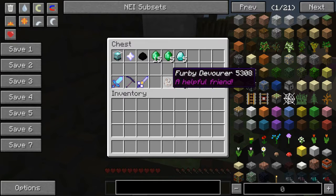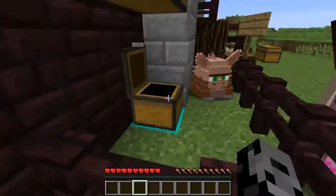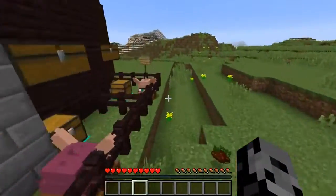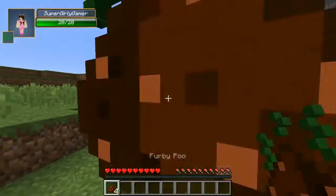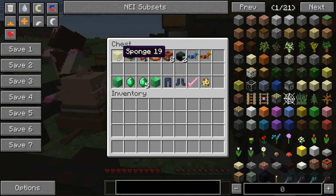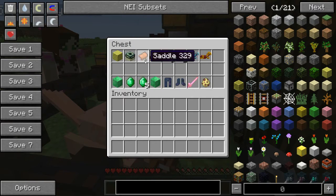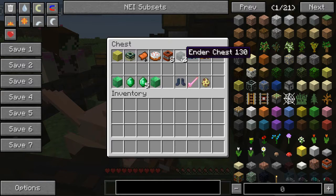For five emeralds we can also get the Furby Devourer. Five emeralds for this epic stuff. Over here - for a sponge we get a block of emerald, for an end portal frame an emerald, for a saddle five emeralds, for a cake a block of emerald, and for the next trade we get the Furby leggings. Don't model them, they look plain. And under the chest we have the Furby boots.